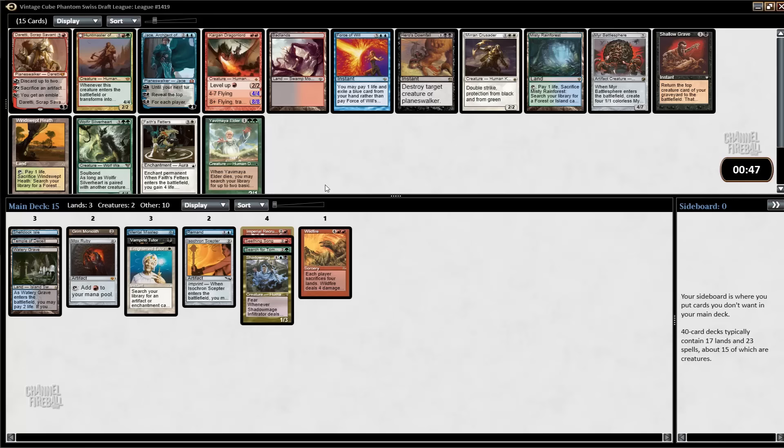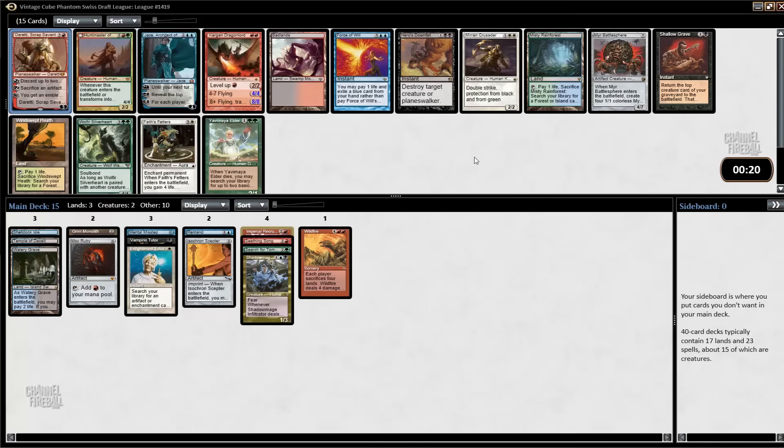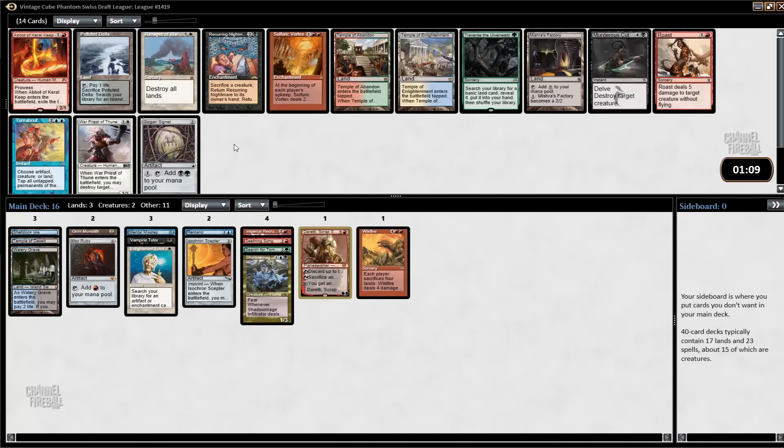I can take a fetchland — a Misty Rainforest would be able to get me Forest or blue-black; it's pretty good. I can take a Myr Battlesphere; it is one of the best artifacts to Tinker for. There's also this other card — I didn't wheel the Goblin Welder. I think it's quite good if you're in the right deck; it can kind of combo with itself. Maybe I wheel this, probably not, but there might be other good artifacts. Maybe the person who took the Goblin Welder already took the Leviathan and doesn't need the Battlesphere. Let's try it out — I haven't played with it before, I think it's good.